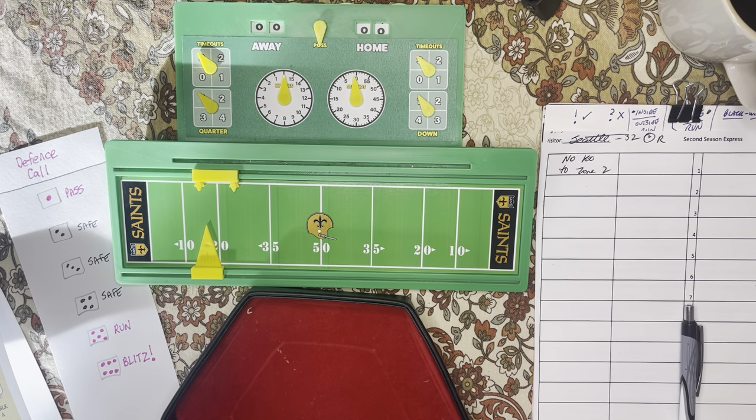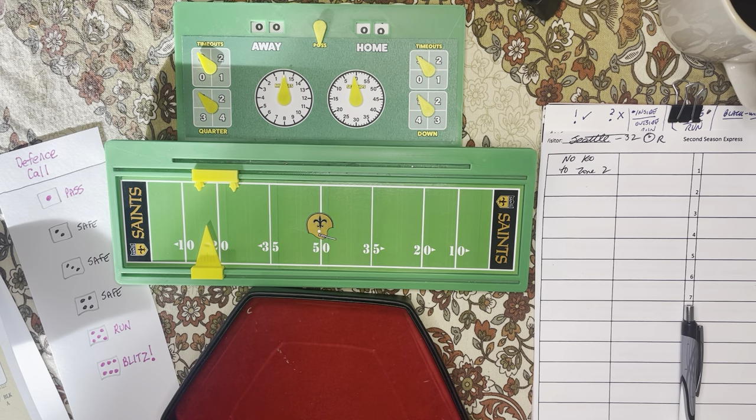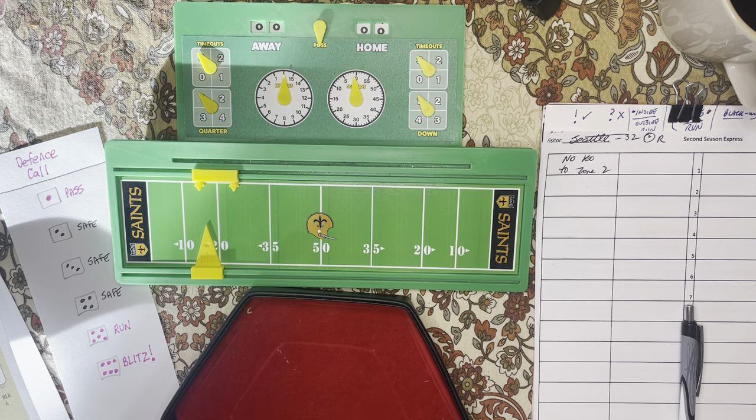Good morning everyone. I thought this morning I would show you how to play Second Season Express. I'm in the middle of a Seattle Seahawks replay. I've already rolled — the Seahawks are going to receive and my first die roll was a one. When you roll a one, you go to a kickoff chart. A one would be zone two. The way it's different than most football games is the people move up and down the field in zones. And once you're stopped on one play, you need to punt or go for it — you don't get your traditional four downs.